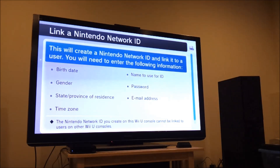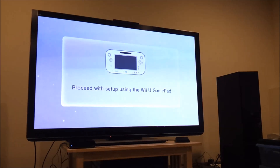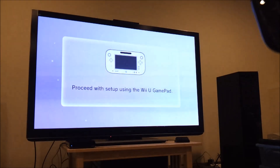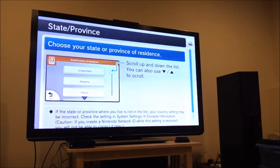You select your language, disclose your agreement, and then it says 'please enter your user information.' So once you insert all your information, you can set up your account and get online. It's asking for my state, which I actually like.